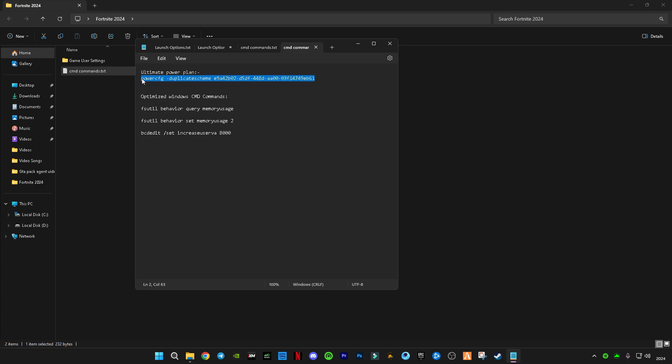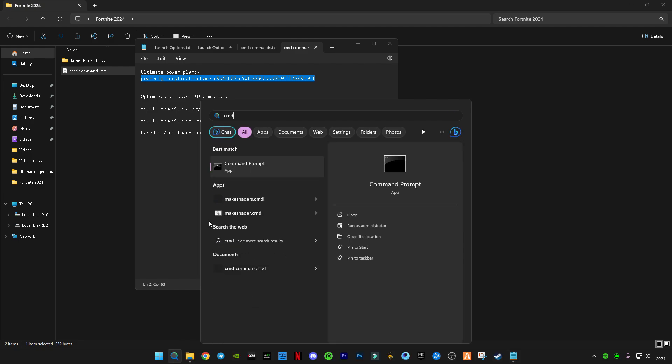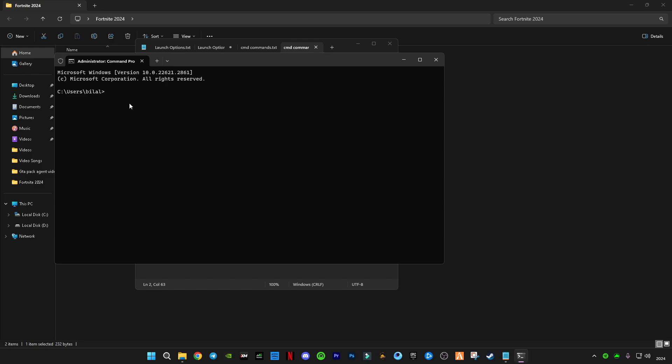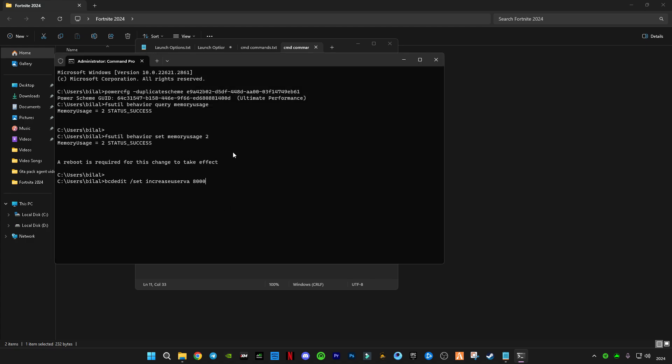Copy the first CMD command from the Google Drive file, go to the search bar, type 'cmd', and run it as Administrator. Paste the command with Ctrl+V and press Enter — you will see the Ultimate Performance mode is activated. Then copy the next three commands, paste them into CMD, and press Enter. The message 'Operation has successfully completed' will display, and a restart is required for the changes to take effect.